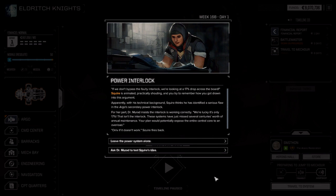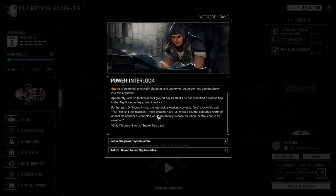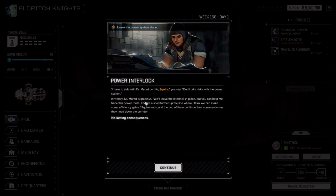Squire is animated — practically shouting. You try to remember how you got drawn into this argument. Apparently, with his technical background, Squire thinks he's identified a serious flaw in the Argo secondary power interlock. Dr. Murad insists the interlock is working correctly: 'We're lucky it's only 70%. These systems have just missed several centuries' worth of annual maintenance. Your plan would potentially expose the entire central core to overload.' 'Only if it doesn't work,' Squire fires back. I'm not in favor of a random person overruling our expert. I have to side with Dr. Murad on this one, Squire — don't take risks with the power system. In victory, Dr. Murad is gracious: they'll leave the interlock in place but work together to trace the power route for efficiency gains.